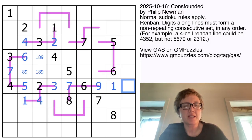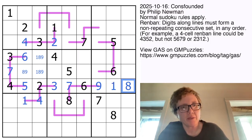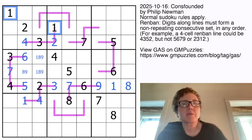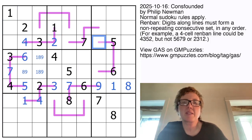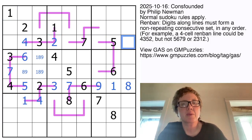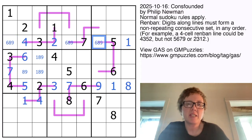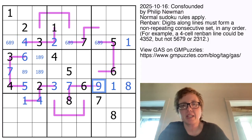That leaves these two cells to contain 1 and 8 to finish off the row. Now if we look here, we need to place a 1 somewhere in row 3. It can't go there because this can't be 1, 2, 3, 4, 5, so we have to place a 1 right there. That means that now these have to be 6, 8, and 9. And this can't be 6 because there's a 6 on the line already and it can't be 9 because there's a 9 in the column. So that's an 8.